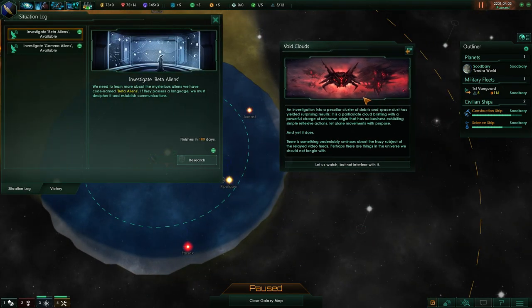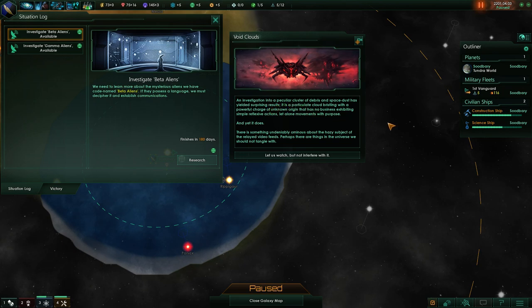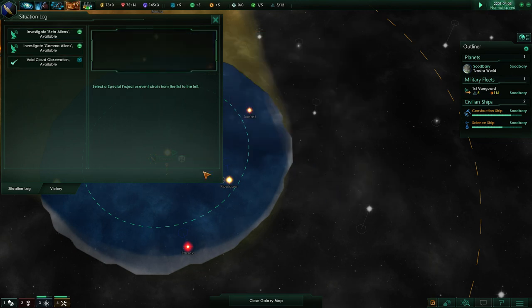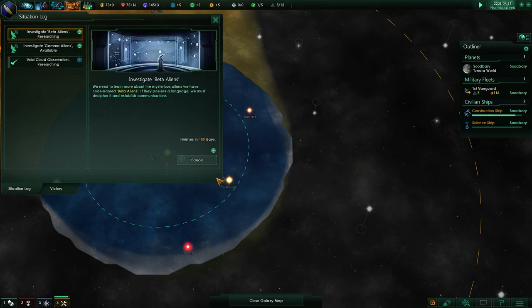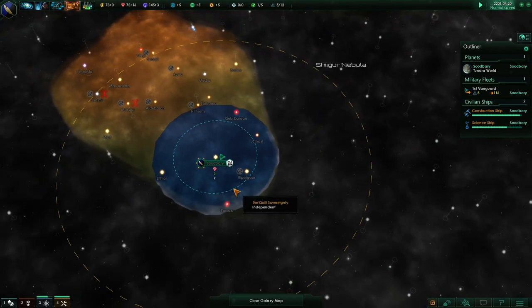One of the groups of aliens we just finished researching we've identified as void clouds. This is radically different if you are spiritualist — the flavor text for this event is wickedly different and leads you in a completely different direction. The investigation into a peculiar cluster of debris and space dust has yielded surprising results: a particulate cloud bristling with a powerful charge of unknown origin that has no business exhibiting simple reflexive action, let alone movement with purpose. There's something undeniably ominous about the hazy subject of the relayed video feeds. Perhaps there are things in the universe we should not tangle with. This will create another special project — and since it's physics, I can do this while also doing a societal project to investigate the beta aliens.